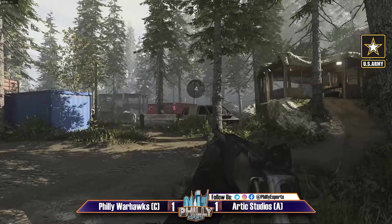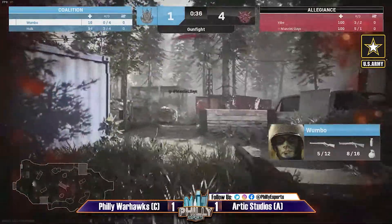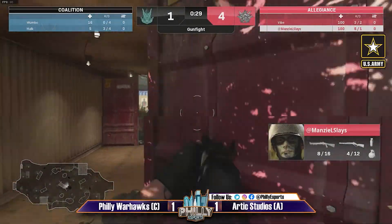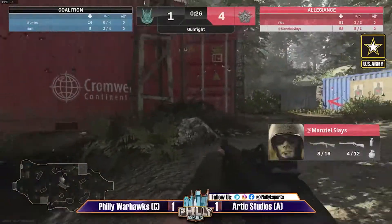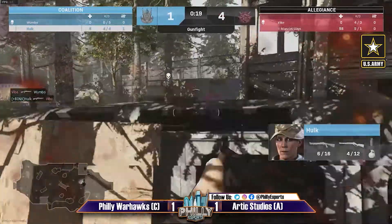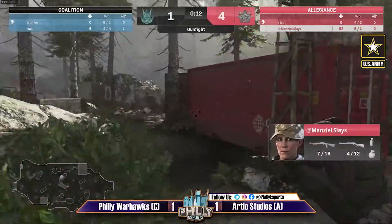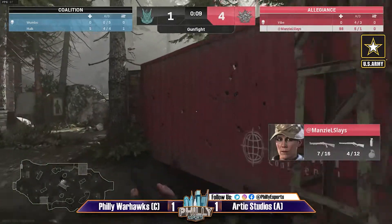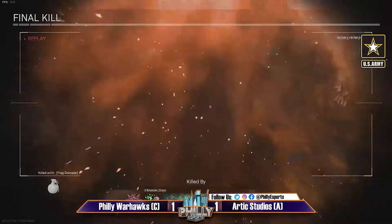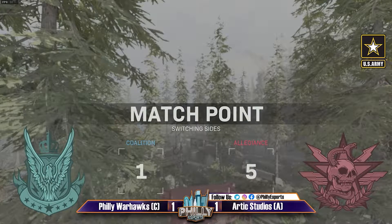Hulk's mentality there was to just go full-on rush since he has the champion as his secondary. Wombo takes a big hit. Manzel making pretty good moves on both Warhawks teammates — both low. Vibe taken out though. Wombo and Vibe both taken out — Hulk needs to find a really big shot on Manzel. A really well-placed grenade from Manzel — let's see that one more time — oh wow, very well done. Match point for Arctic Studios.